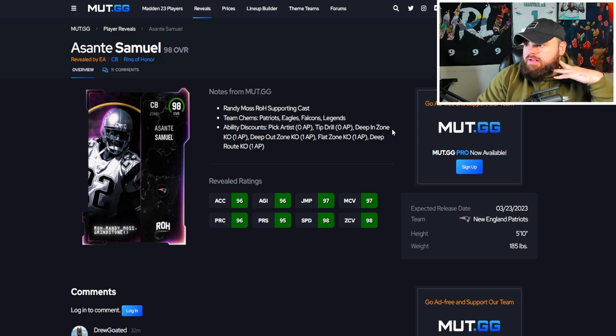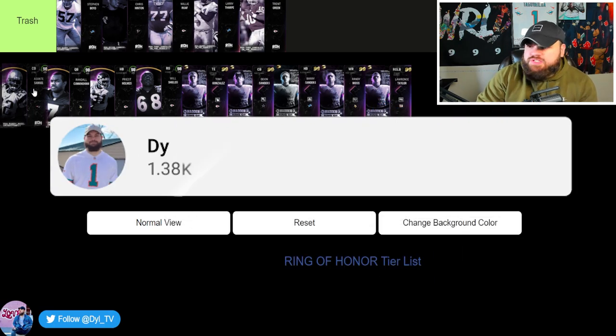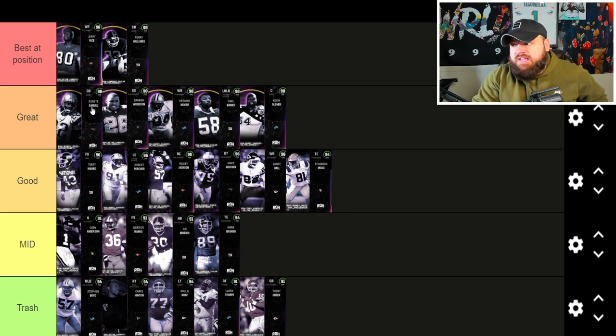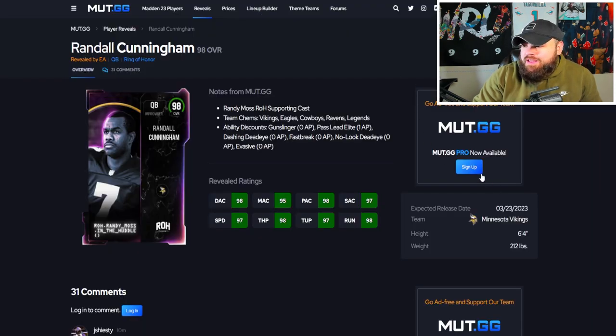Now we get Asante Samuel — love him being back in the game. Another base 99 speed card with the free agent track card. Abilities: Pick Artist for zero, Deep In, Deep Out, Flat Zone, Deep Brow KO. If they do his ability discounts like the weekly wild cards — potentially Deep Out Zone KO, Pick Artist, Mid Zone — he's one of the best zone corners in the game, no question. I'm pretty confident that him and Darren Woodson are going to be near the top, so I'm putting them at the top end of the great tier.